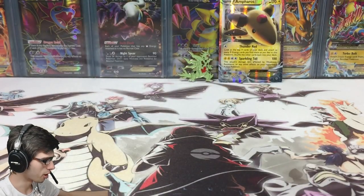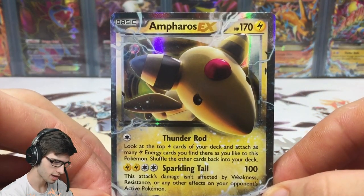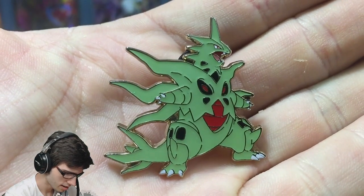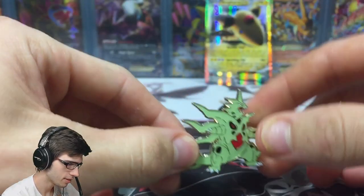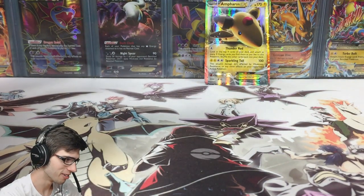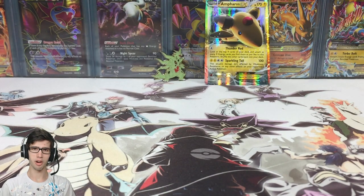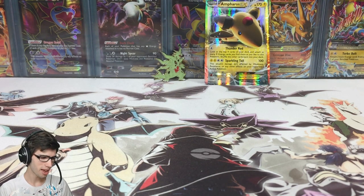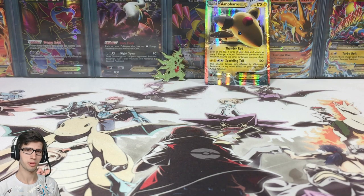We couldn't end it on a high note with the Tyranitar pack being the featured Pokemon of this blister, but that's all good because we did manage to scoop up this Ampharos EX and also this exclusive pin from the blister pack. Let me know in the comments what you think of this Tyranitar pin — I love it, it looks good. I need to find somewhere to put these pins because I've got an overabundance of them collecting in my cupboard and I need to make use of them.